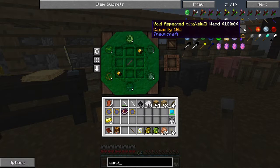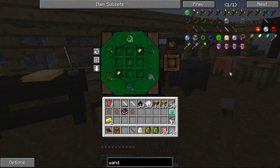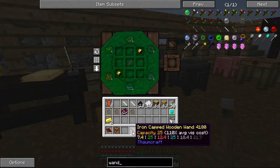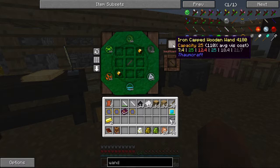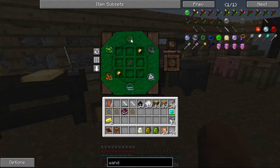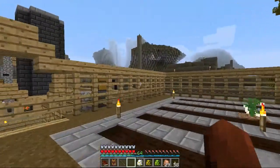Looking at the wand options - there's a void aspect wand. I think what we need to do is make a real quick trip to the Nether and hopefully recharge. If we look at the wand here, you can see we have 25 of earth, 12 of fire, 25 of water, 18 of order - we only have 7.4 of air and we need 9.9 to work. So let's make a quick trip to the Nether to recharge this.